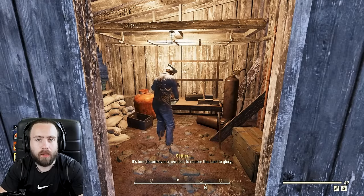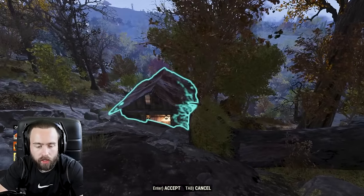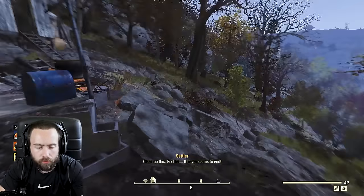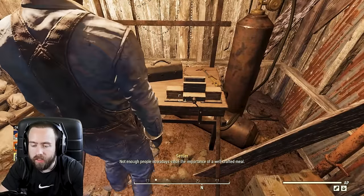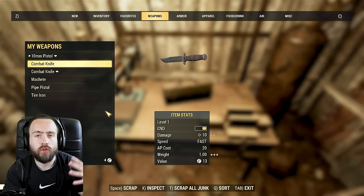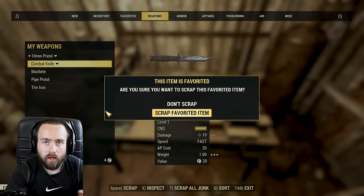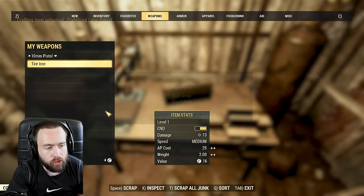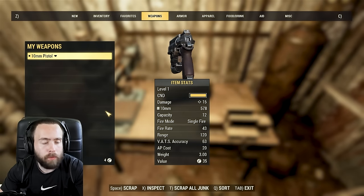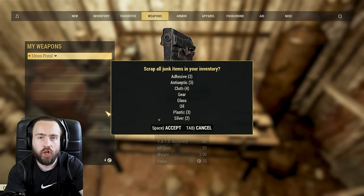If you don't have Fallout First, you won't have survival tents with a scrap box or stash box, so head to any workbench. Go to scrap items, then weapons - this is why I said to pick up everything. There are chances you can get weapon mods from scrapping weapons. I scrapped a pipe pistol and unlocked a stabilized long barrel. Then hit Scrap All Junk and it'll give you every crafting component from all the junk you collected.